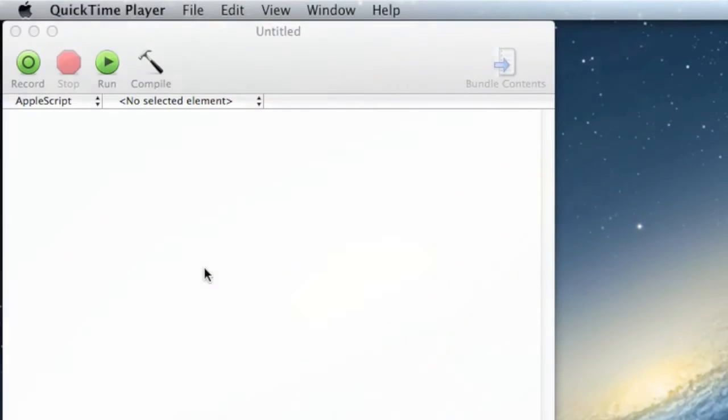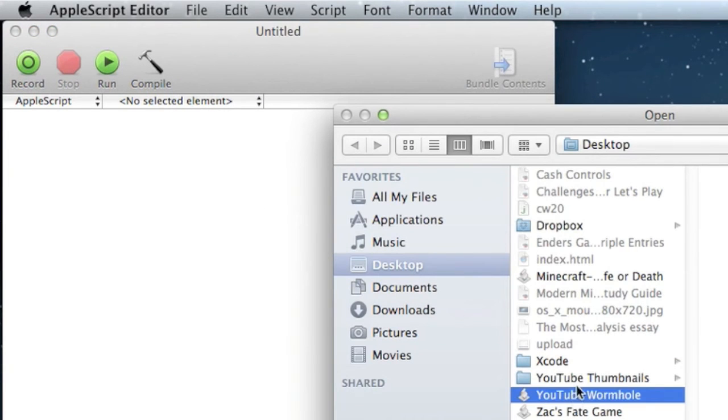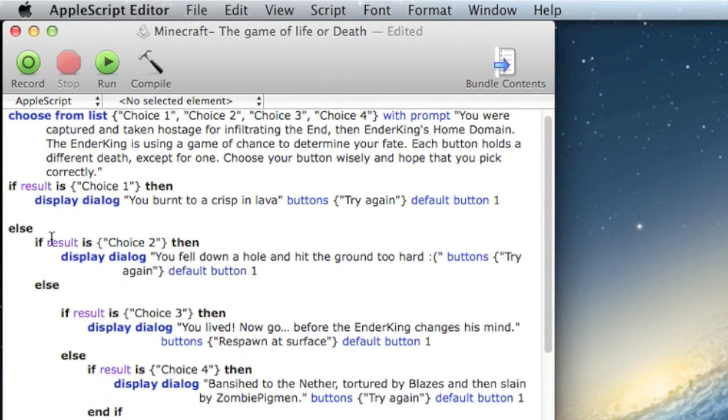The code that went into this is actually quite simple. Let me bring up the code — here's AppleScript. I'll go to File > Open on my desktop, 'Minecraft: The Game of Life or Death.' Here's all the code: you have to choose from a list of items which go into curly brackets, and each choice item goes into quotes. Then you can say 'with prompt,' which is pretty much the storyline shown above the app.